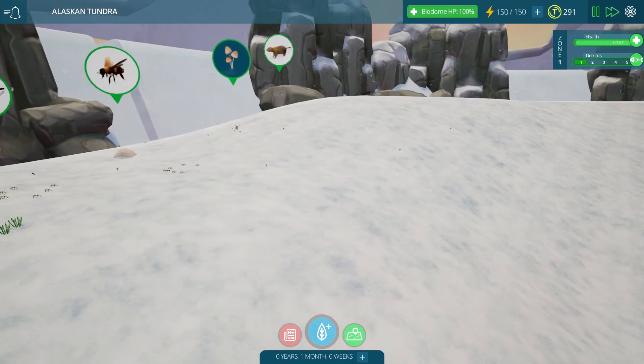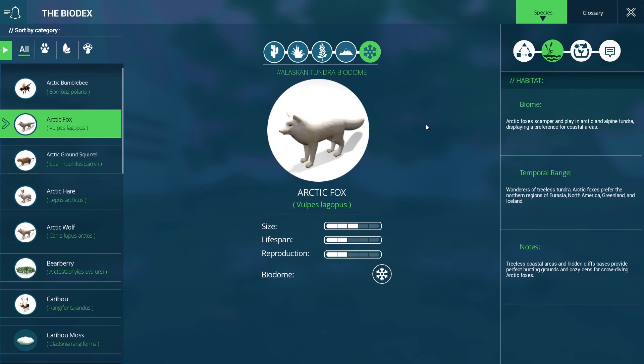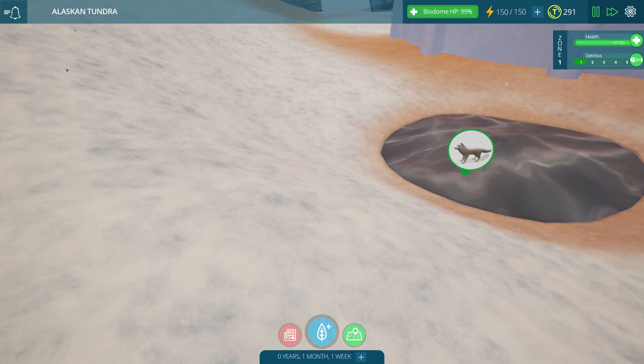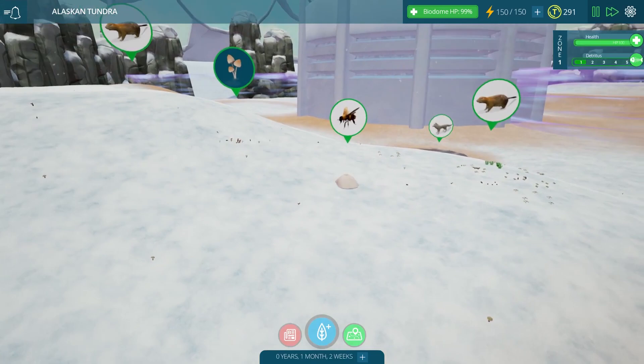I remember I had a lot of trouble finding the snow leopards in the Himalayas biome because they blended in so well with the snow — same problem here. Looking at their biodex: arctic foxes scamper and play in arctic and alpine tundra, displaying a preference for coastal areas. They're happy to dine on almost any animal — while they will eat living or dead prey, arctic foxes prefer small mammals such as lemmings. They also eat insects, berries, carrion, and even animal and human detritus. At least they'll be helping us decompose a little bit then.